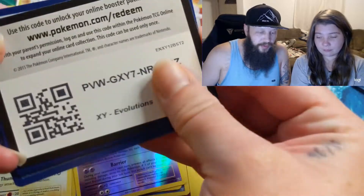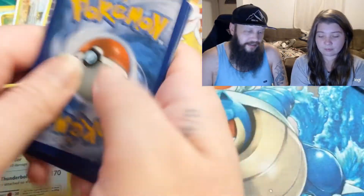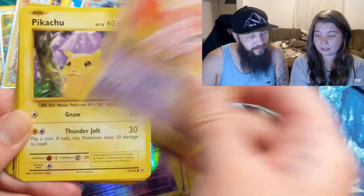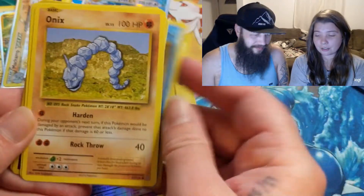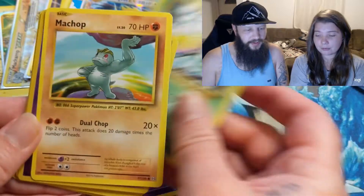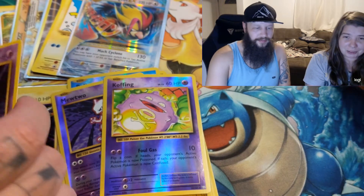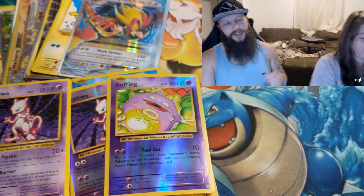We will get into the last two packs here. Porygon, Trainer, Nidorino, Pikachu, Staryu, Onyx, Weedle, Machop, Koffing, and the Mewtwo. Got all the Mewtwos!